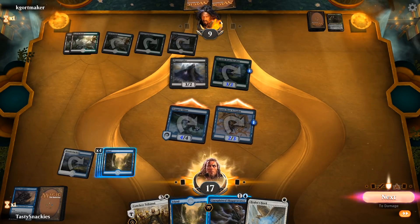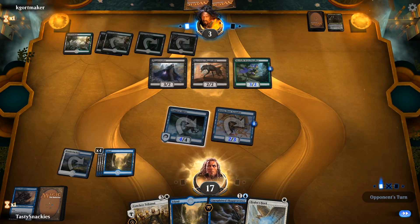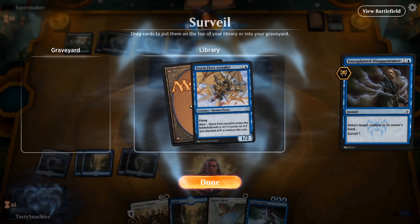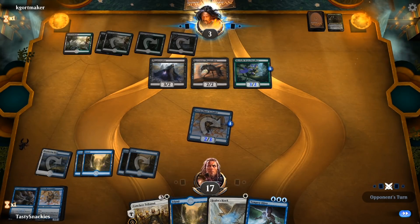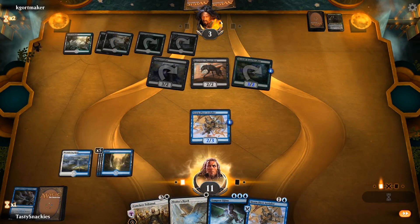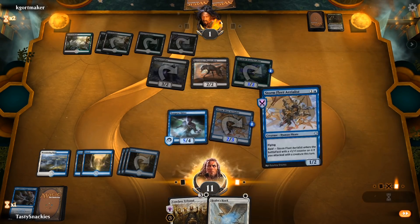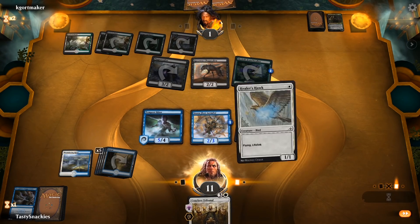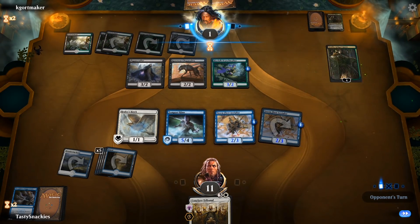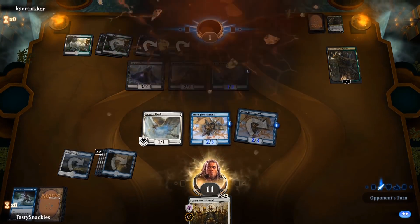We draw a Meandering River — thankfully getting a white source — and bash for six more in the air, leaving them on a one-turn clock. Our opponent plays a Ravenous Chupacabra targeting Tempest Djinn on ETB, so we bounce Tempest Djinn back with Unexplained Disappearance, surveiling a Stormfleet Aerialist on top to maintain board presence. They hit us for six, but we smack them for two in the air dropping them to one, then play Tempest Djinn and a Stormfleet Aerialist with raid. Unless our opponent has two or three removal spells they're dead. They have a Vraska the Unseen which isn't enough — they blow up our Tempest Djinn, probably for their dailies, and then concede because it's lethal.